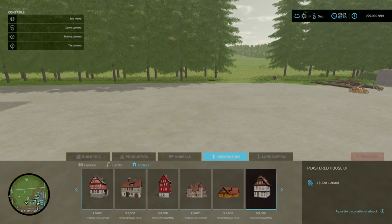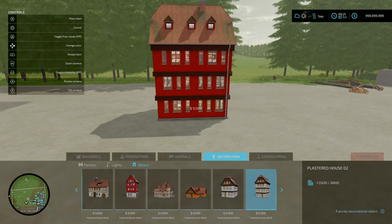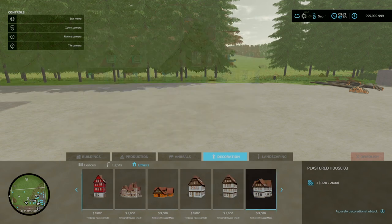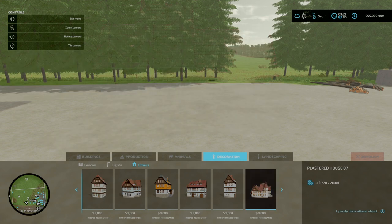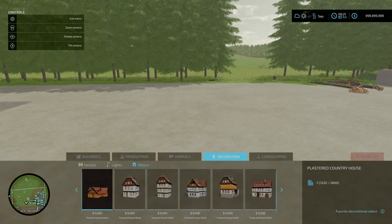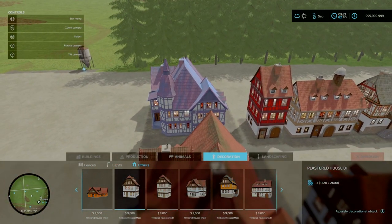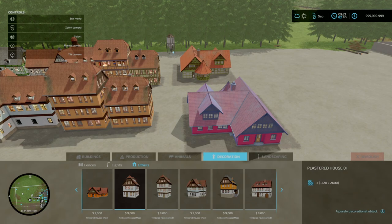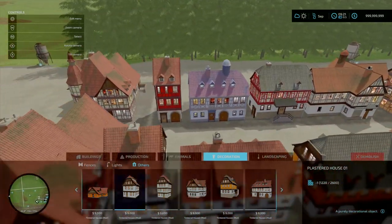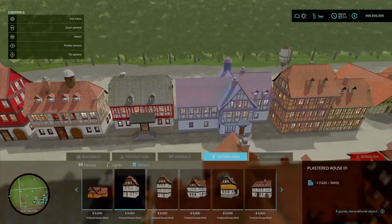You've also got your Plastered Country House, Plastered House one through seven. In terms of slot counts, the Country House along with the Plastered Country House is six slots. Timbered Houses five and six are six slots as well, and the rest are seven slots. For the plastered variants, Plastered Houses five and six are six slots, and the rest are seven slots.